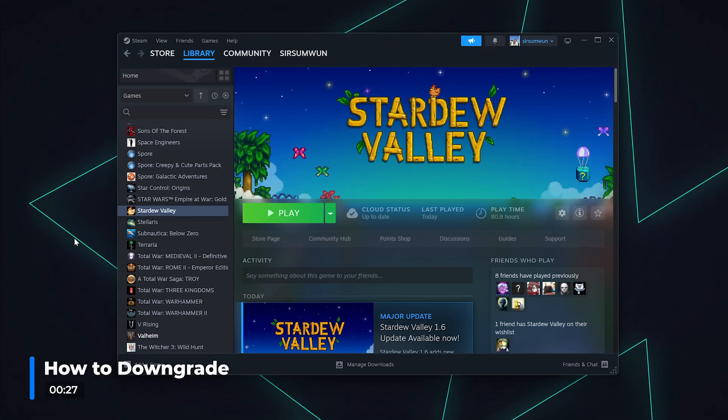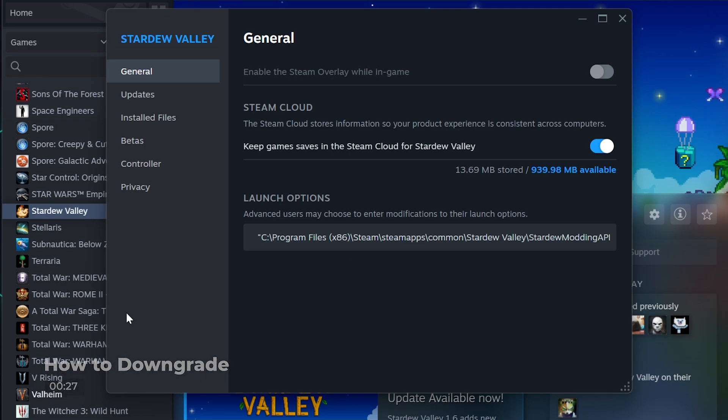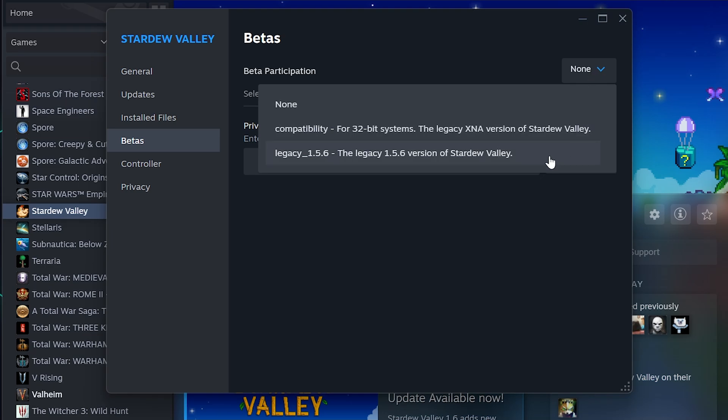Start off by opening up Steam, right-click on Stardew Valley and open up Properties. Click on the Betas tab, Beta Participation, and change it to the Legacy 1.5.6 branch.